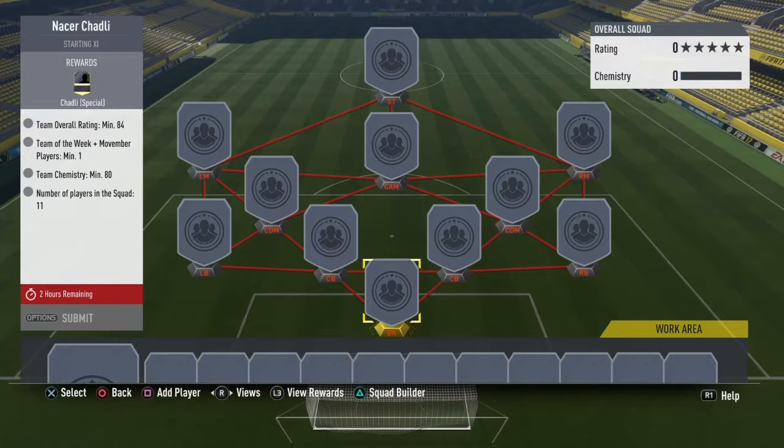You also need 80 chemistry and 11 players in the squad. I'm going to say you're going to need about 50 to 60k for this one. The Team of the Week player is around 30k, and the Movember card is maybe 10 to 20k somewhere around there. It's 84 rated so I'm going to say 60k, maybe 50k — I'm not too sure. It's a weird formation, but that's about how much for the Naser Chadli special Footmas card.